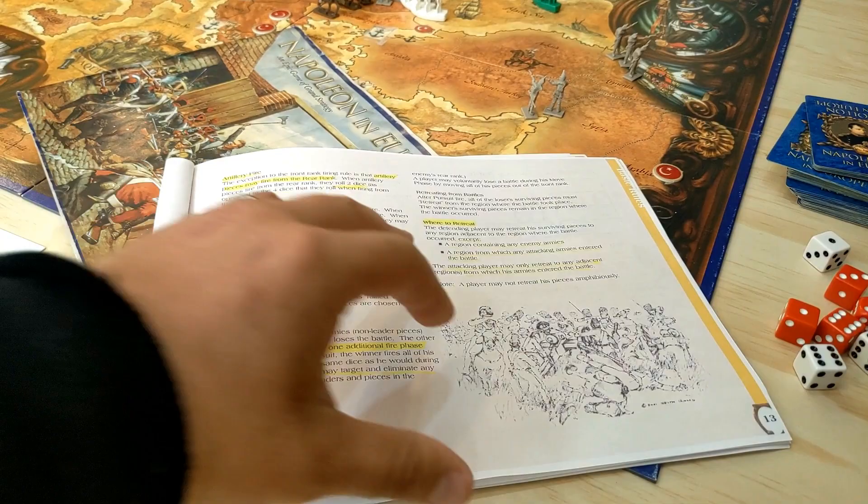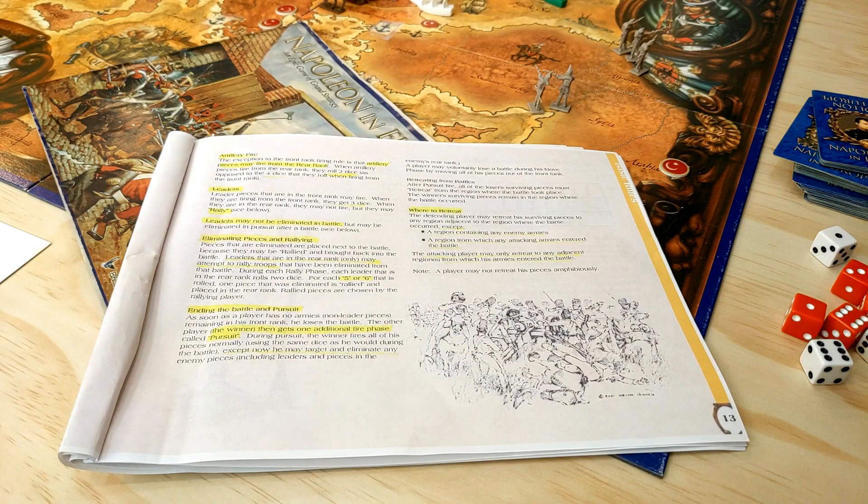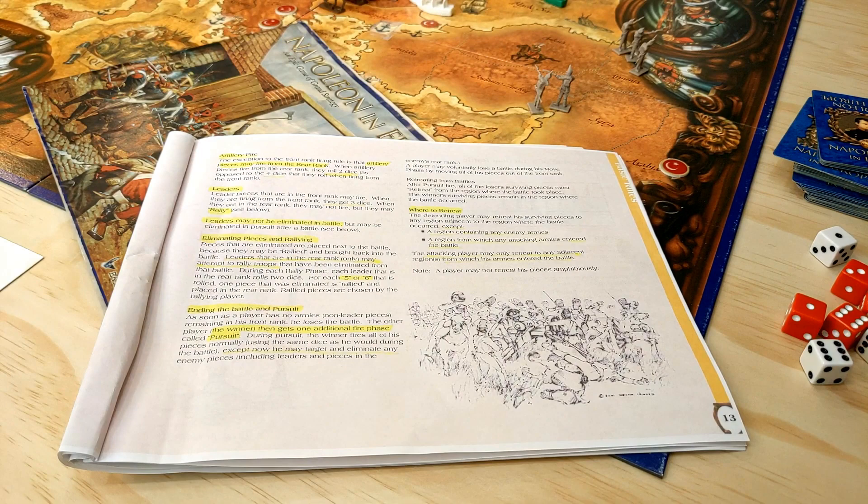That takes care of the rule book — we've gone through all nine pages. Now it's just the battlefield example, and I'm going to go over that too. You've learned everything you need to learn, and the battlefield example will really sink it in.